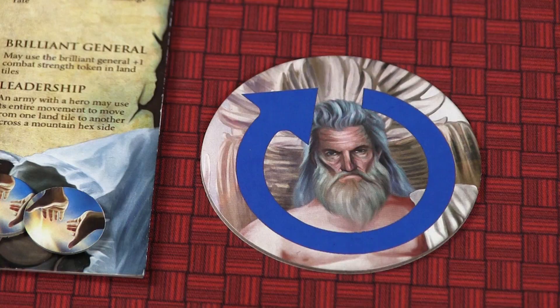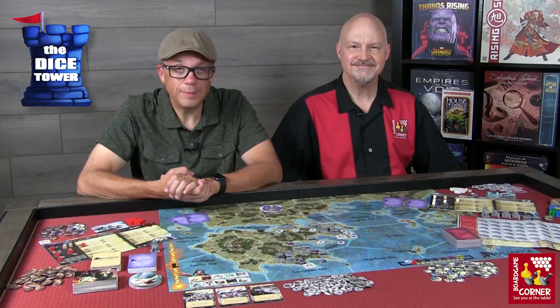Lastly, you will choose who will be the first player, and you will give that person the Favorite of the Gods marker. Each turn of Hellenica is divided up into four phases.